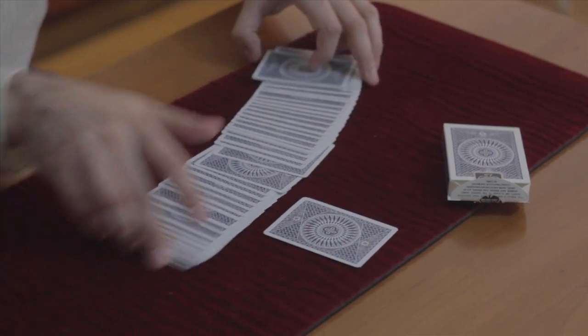This is one of my favorite effects that I invented. It's really got a lot of 'Packs of Wallet' — that's the name of the trick. A card is selected from the deck, a free choice, in this case the five of clubs.